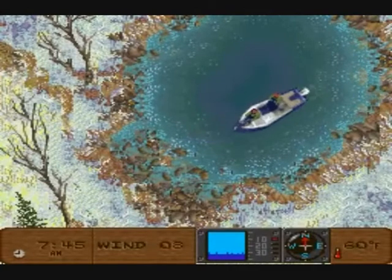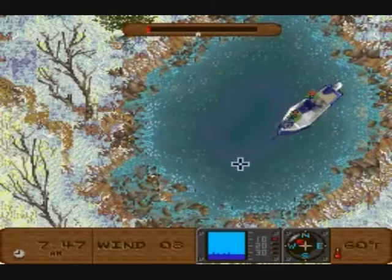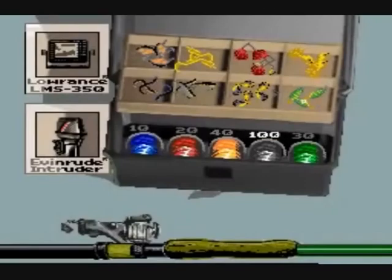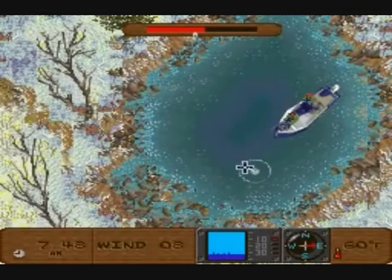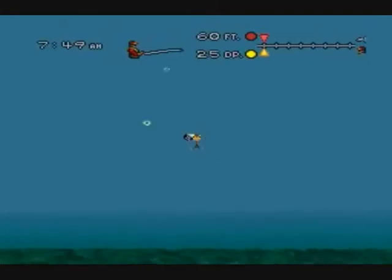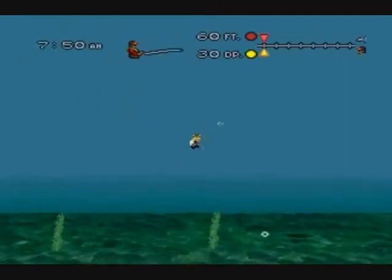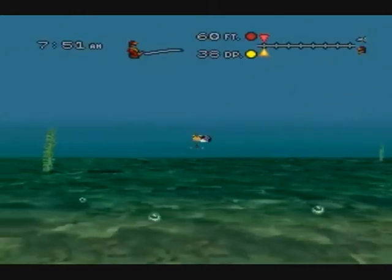'The shark comes to the nearest man, he starts pounding and hollering and screaming. Sometimes the shark'd go away, sometimes he wouldn't go away. Sometimes the shark looks right into your eyes — that's the thing about a shark, he's got lifeless eyes, black eyes like a doll's eyes. Doesn't really seem to be living until he bites you. Those black eyes roll over white, and oh, you hear that terrible high-pitched screaming, the ocean turns red, and in spite of all the pounding and hollering, they all come in and rip you to pieces. By the end of that first dawn, we lost a hundred men. I don't know how many sharks, maybe a thousand. I don't know how many men — the average, six an hour.'